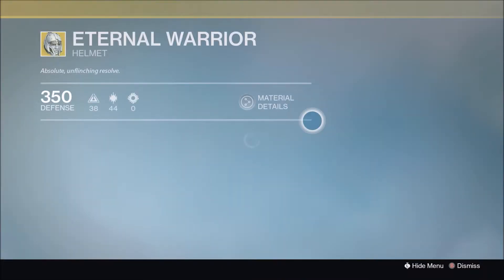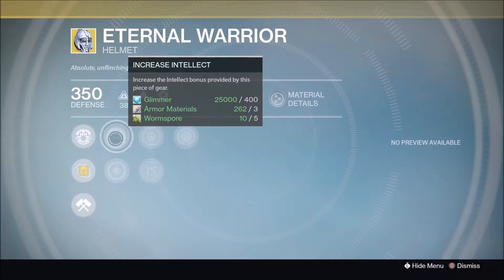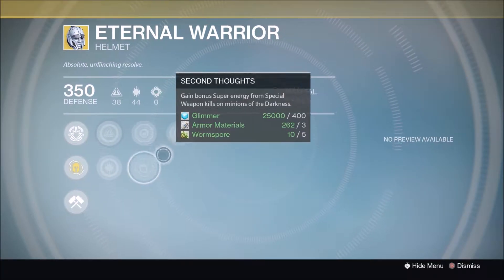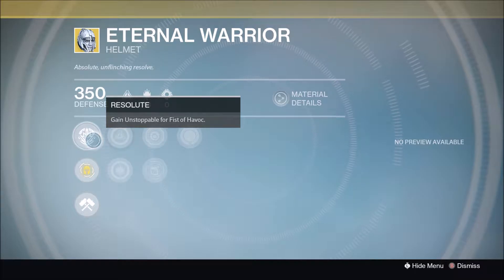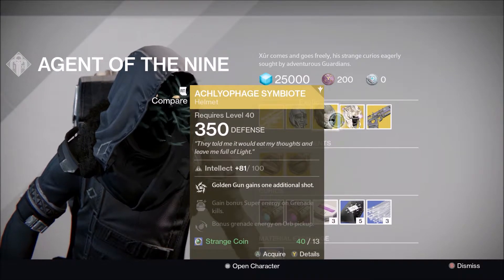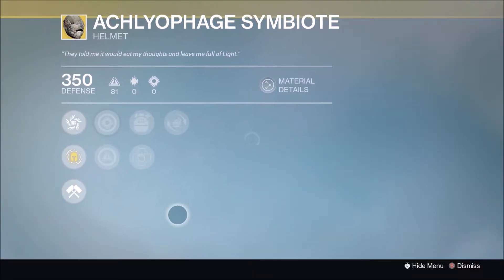Starting with the Titan, he is selling the Eternal Warrior with increased Intellect and Discipline, Hands-On, Second Thoughts, Infusion. The exotic perk is Resolute — gain Unstoppable for Fist of Havoc.